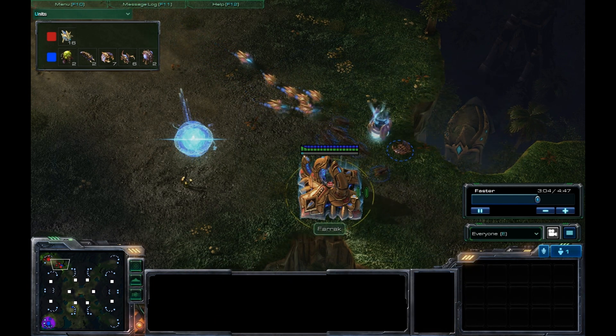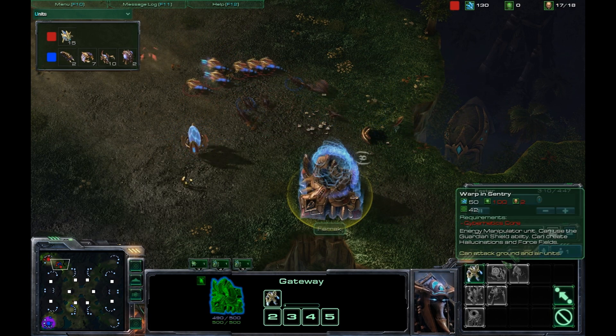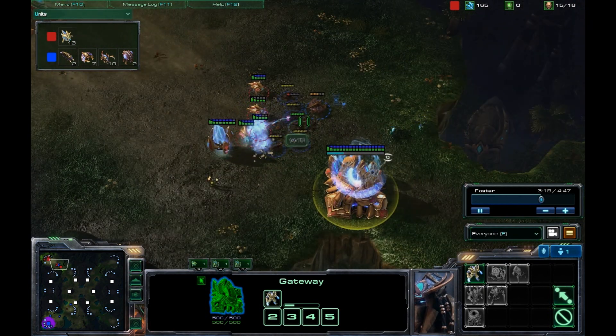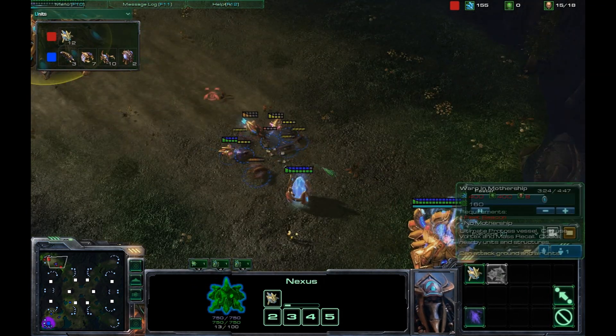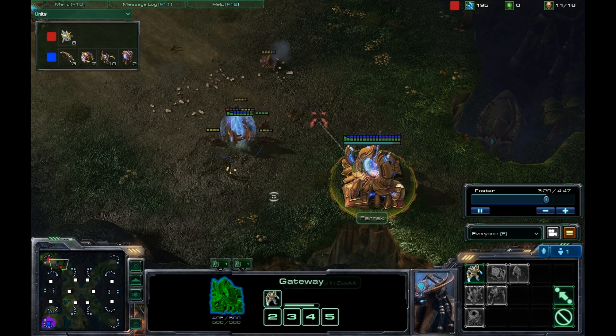I'm going straight for that pylon, which means nothing can get built at the gateway — everything has to be halted. Let's put the HP bars on so you can see. I'm being very careful here, trying not to lose any Zerglings — a little bit of micro. Take out the probes. He is in big trouble here.